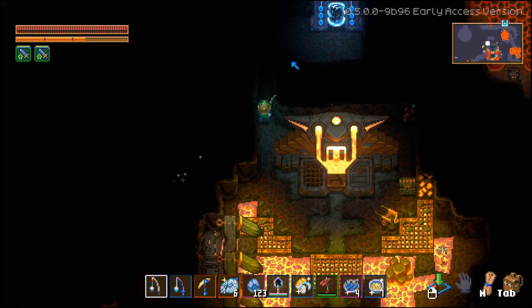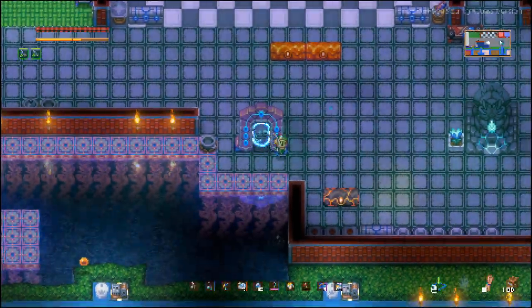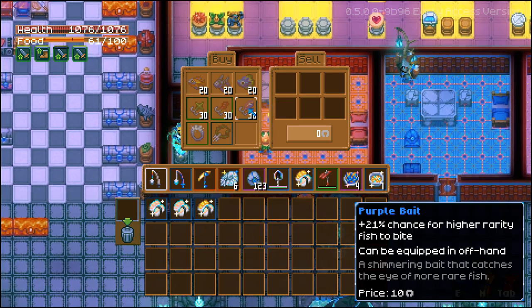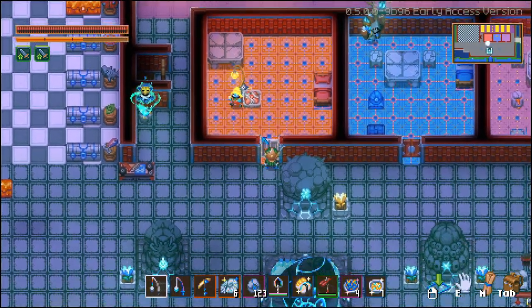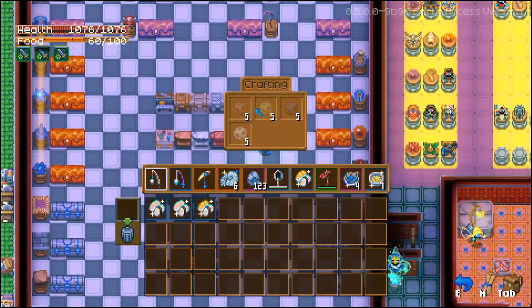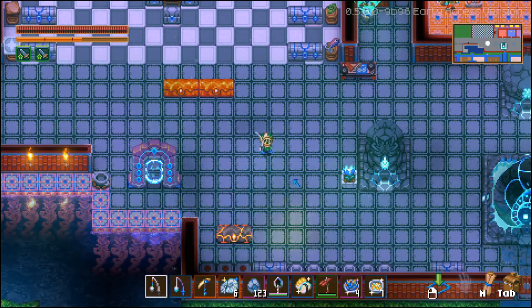I do have a video on how to make this build on my channel. To get the purple bait, just go to the fishing vendor I have here — you can purchase 30 bait for only 10 ancient coins each, so it's very cheap. You can also purchase other baits, or craft your own at the bait workshop, which has the Spicy, Sweet, Glowing, and Sticky bait options.